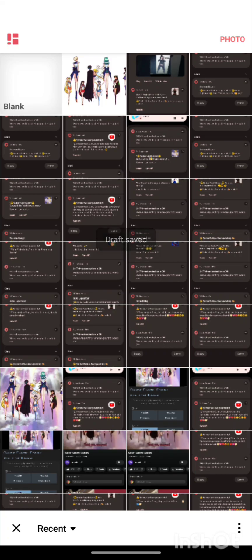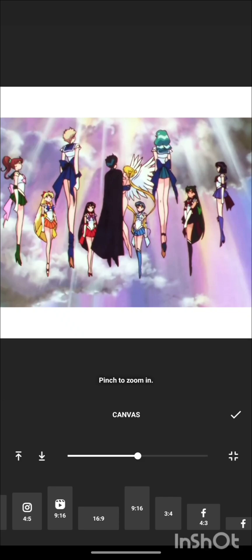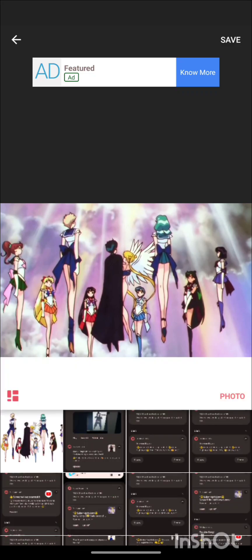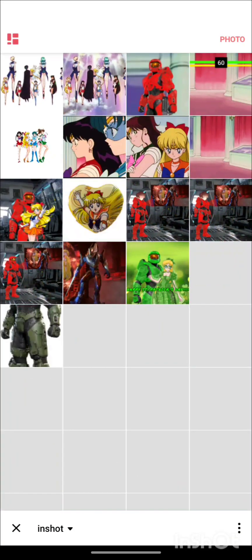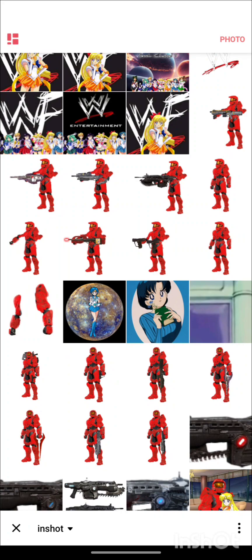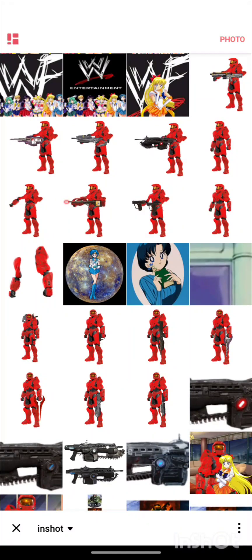I'm gonna bring this picture back again, select the 4x3 canvas because that's the size of the picture. Now I'm gonna go to the InShot section — here's my guy holding multiple weapons, there's one where he's facing sideways. I'll have him somewhere maybe here. I know some of the characters are gonna be covered up, so here's what I'm gonna do — something like this, I don't know if it's gonna work but it's worth a shot.